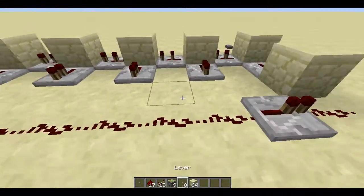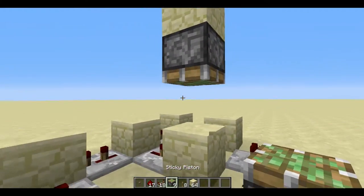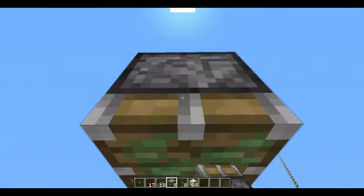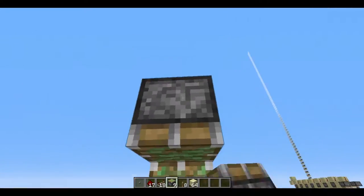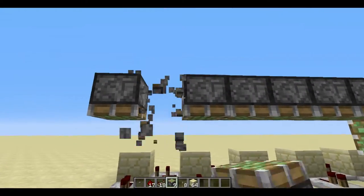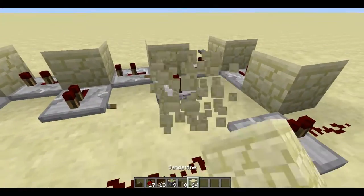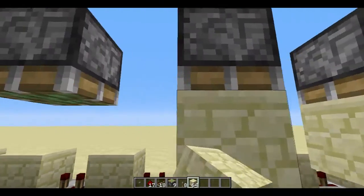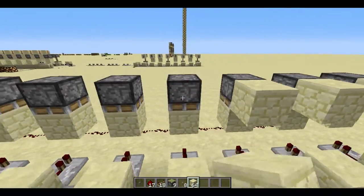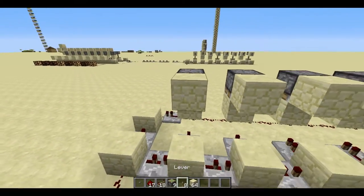Put a piece of redstone there and a block here so the signal goes through. Then set up the pistons: put a block down there and a piston up there, then put pistons along the row — 8 of them in total — with gaps in between. Put blocks underneath them and blocks beside them so you can put the levers on and actually activate them.